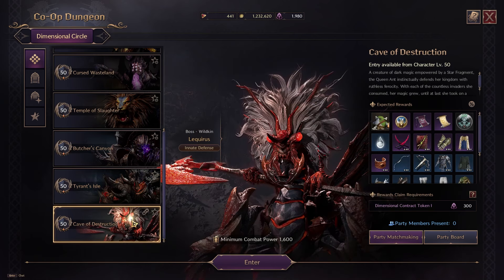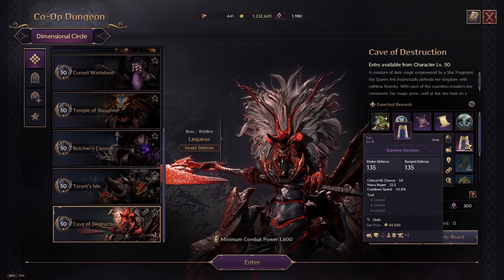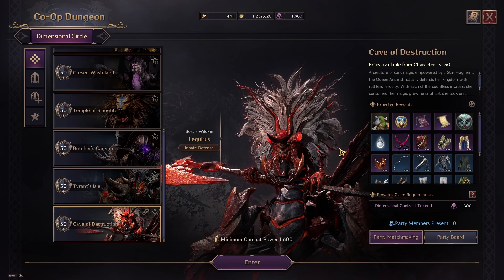Let's take a look at the last dungeon — the Cave of Destruction. The Cave of Destruction has our best-in-slot wand, the Lucarius Coveted Tome. I recommend getting this dungeon done as soon as possible just for this wand. Not to mention, we can also get our Supreme Devotion Cloak here — our best-in-slot cloak, with critical hit chance, mana regen, and cooldown speed. You can trade it to better help your healing. Again, this will take a group and requires dimensional contract tokens, so be prepared to go in with friends, your guild, or randoms.